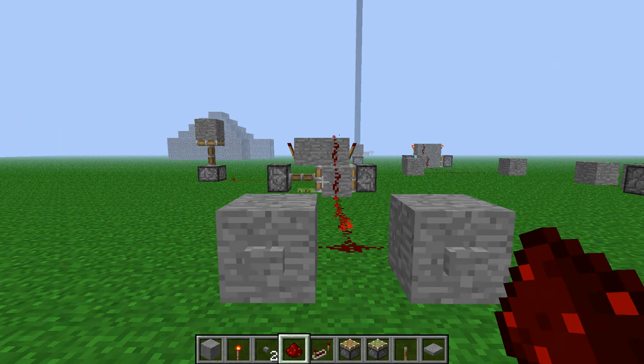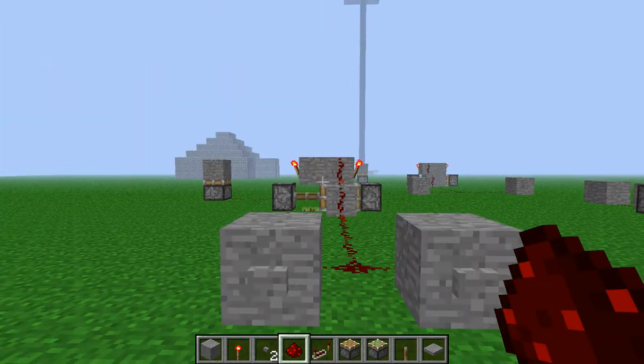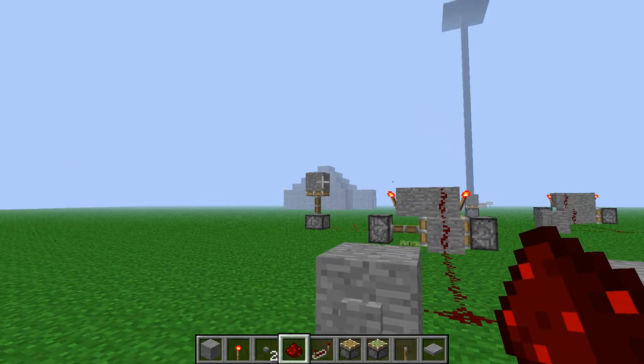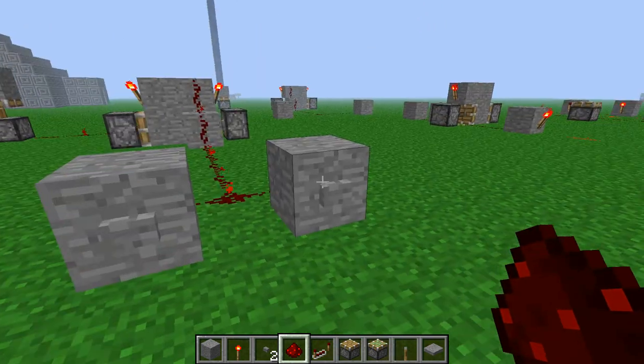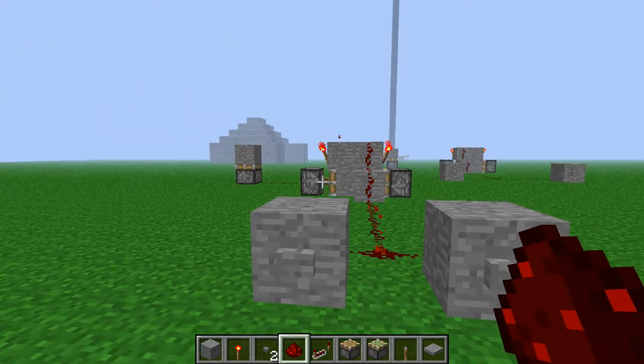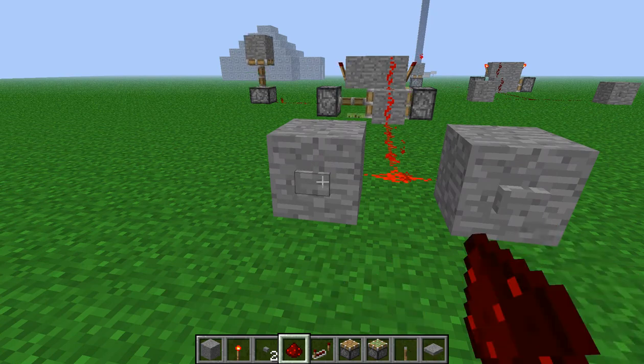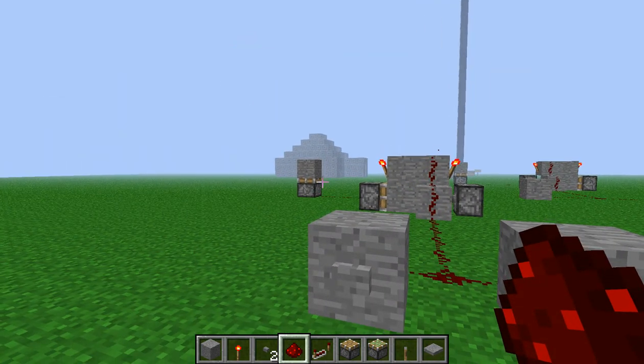So basically what this is, is another variation of the T flip-flop, but this time you can have multiple inputs — not outputs, inputs! So you can see it doesn't matter which button I press, and in what order, it will just continually do that.